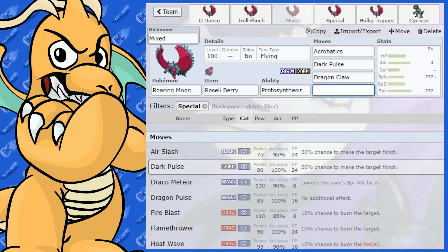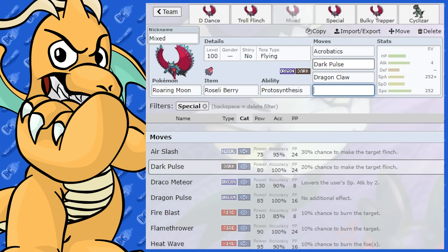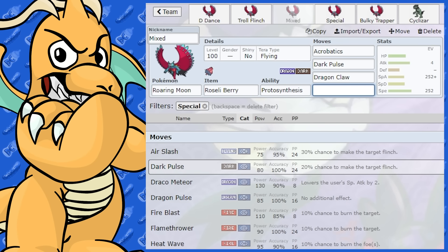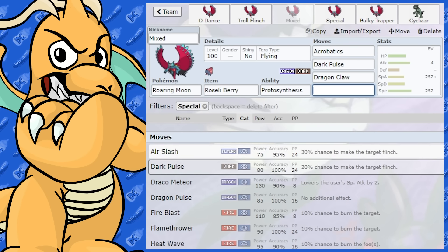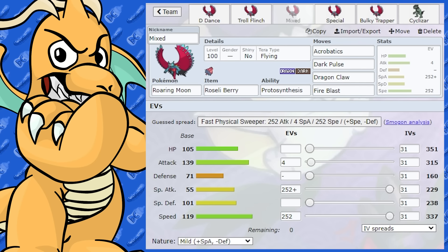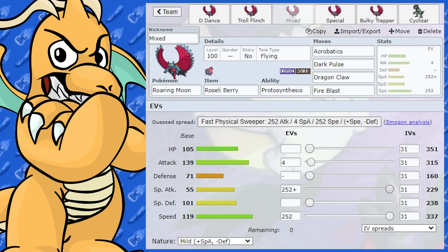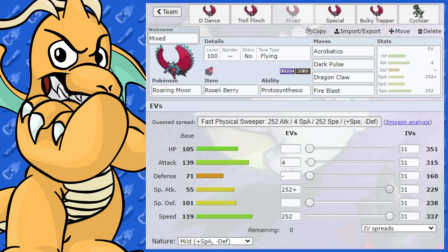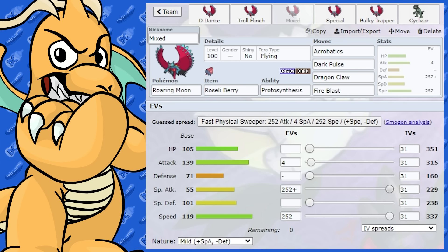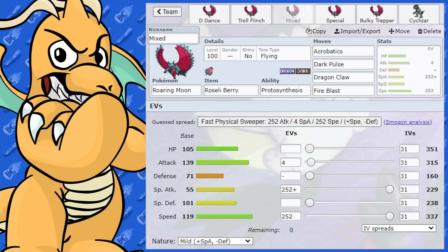Its attack is still better than its special attack since its special attack is horrendous, but I just want to try something different. For special moves, we've got Dragon, Dark, and Flying options. It'd be nice to hit Fairies, but there's nothing like Flash Cannon available. So we could go back and give it Iron Head as an option, but I want to give it a special move. We're not doing a lot to Steel-types, so let's throw on Fire Blast. There's a Mix Roaring Moon — it's very, very bad on the special side. The obvious Fairy type comes in, you give them a couple of hits, get rid of your item to go for the big Acrobatics with Tera Flying.